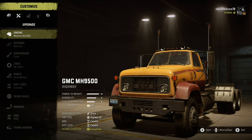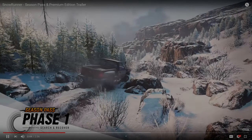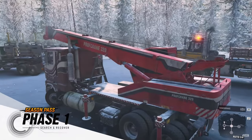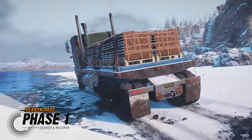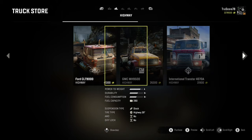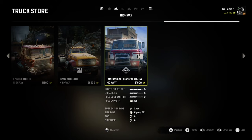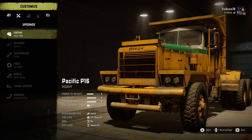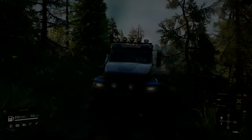We have also recently seen new upgrades to existing trucks like the GMC MH9500, and patch 7.0 will be bringing the all-wheel drive upgrade for the twin steer. If you go back to the original season pass preview, you will notice that the twin steer and the Ford CLT 9000 are seen driving around the Kolsky region. This may be an indication that a new diff lock and all-wheel drive upgrade is still coming as part of phase one for the Ford CLT 9000. The other trucks currently missing these vital off-road upgrades are the International Transtar 4070A, the Royal BM17, and it would only make sense that the Pacific P16 gets its all-wheel drive upgrade to make hauling those log trailers much easier to accomplish.